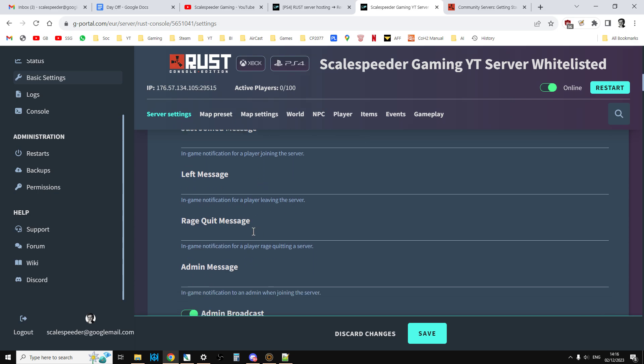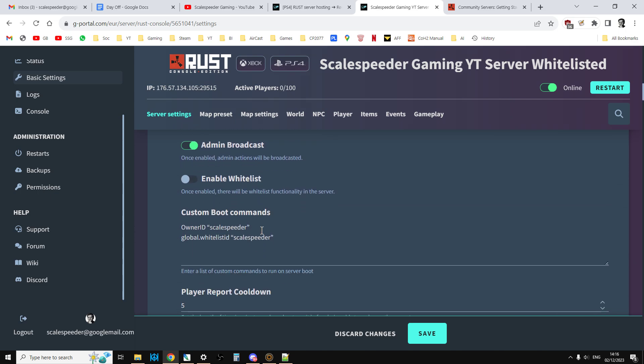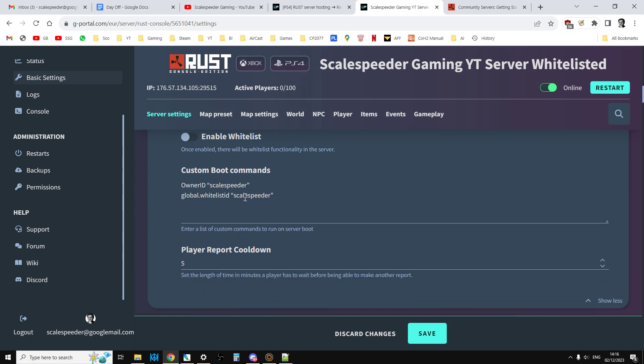You can give people a message when they join, or if they rage quit. You can have a whitelist — now this isn't working at the moment but I'm sure it will soon. There are custom boot commands where you can talk to the server directly and give it commands. As the server is running — it's essentially a program, russerver.exe — you can give it commands like kill someone or teleport someone. The custom boot commands are issued at the beginning when the server starts, so it will make sure that I'm the owner and on the whitelist, and I can add people to the whitelist as we go along.